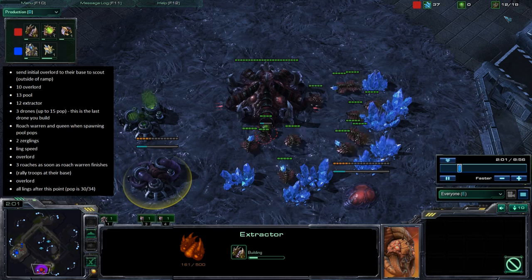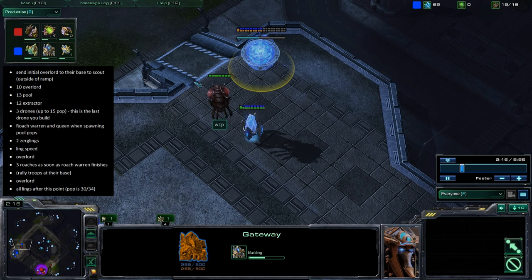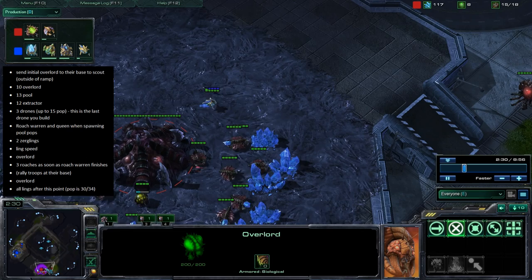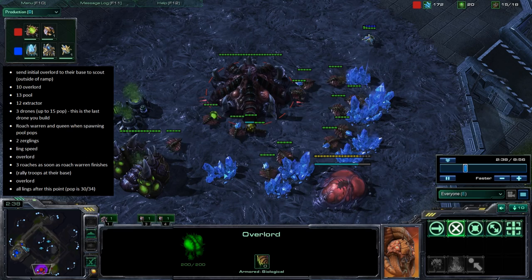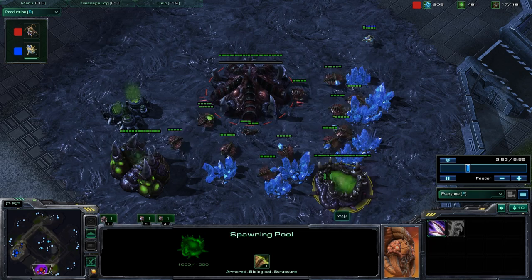From here he builds four more drones to get up to 15 drones. On the Protoss side, he gets his gateway, then puts cybernetics core, with just one little space for a zealot — a very early block off. The Zerg has sent his overlord over to the Protoss base at the start, which is critical — it's going to give him ramp vision later. He is at 15 drones and has stopped there.